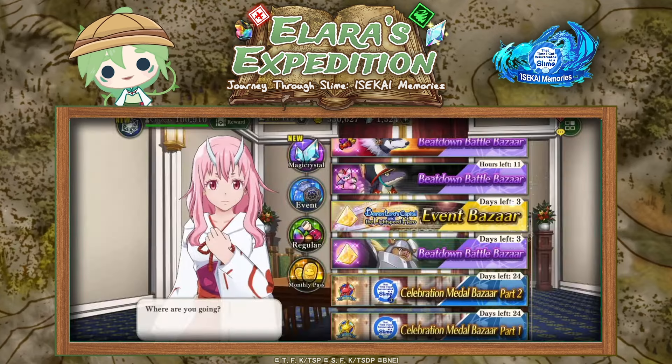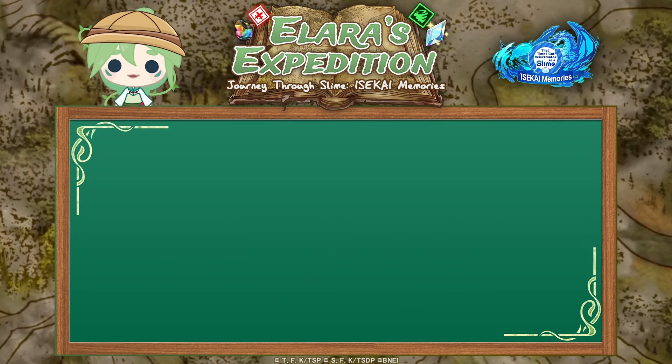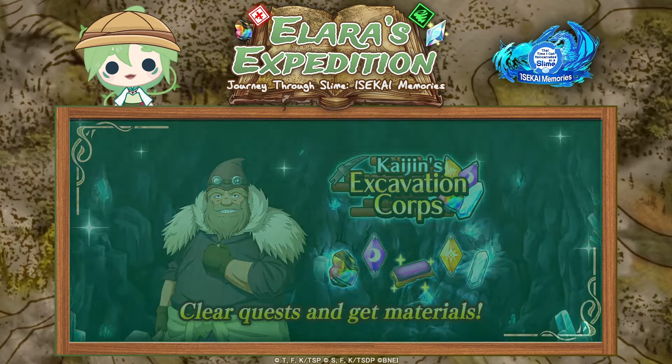You'll also be able to trade some skill level up materials in the event bazaar of that month, as you see here. Then an important event to take part in anytime it is active is the kaijin event. Every once in a while the game will have the kaijin event, and this is the best time to gather ability release materials but also gear upgrade materials, which we'll explain a bit more in the gear video in the next topic. By using parallel processing you can get as many rewards as possible. This is the best time, so definitely don't miss it whenever you see it's coming.